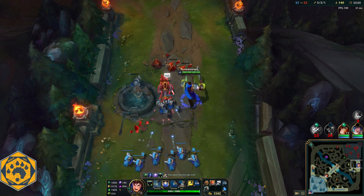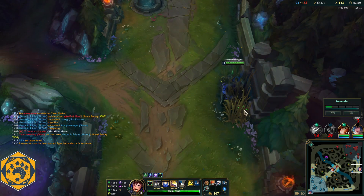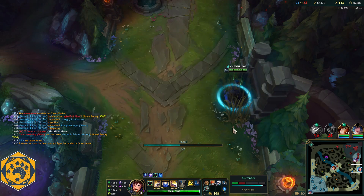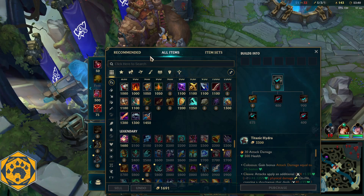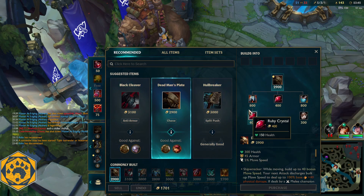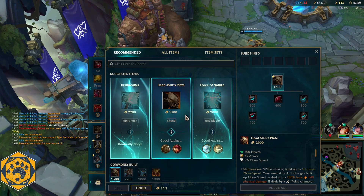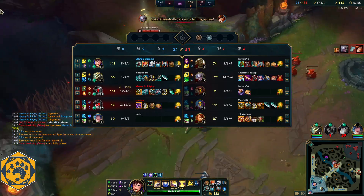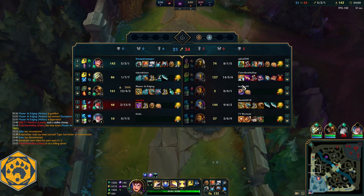We're not surrendering - we're winning this game. It's actually a good thing Sona is gone. I'm going to get some armor to deal with Elise next. Diana is on a killing spree and does magic damage, which could be a problem - I can get Force of Nature to deal with that. I'm level 13, Akshan is level 15. Our Akshan is the highest level player on the field. I'm going to go help Akshan - let him know I'm coming. He doesn't want help, so I won't force it.